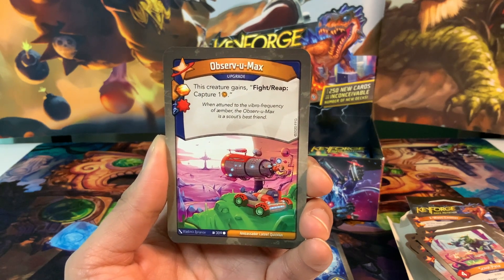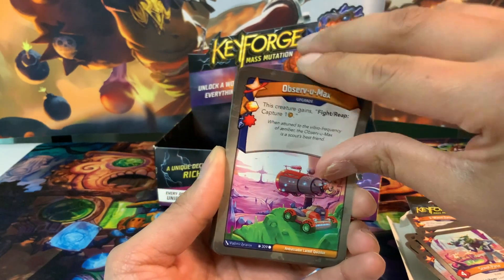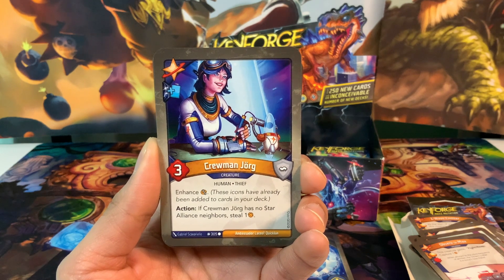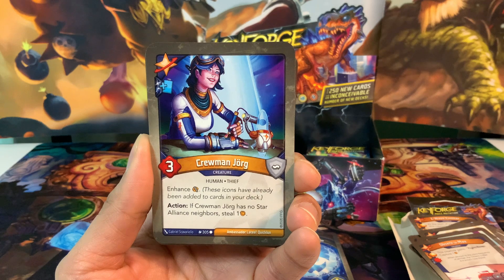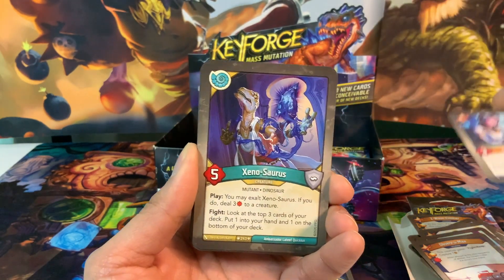Observing Max has an Amber Pip and a Damage Pip. This creature gains fight, reap: capture 1 Amber. We could have that huge guy capture 1 on top of everything else. Very cool. Crewman Jorg has a bonus Draw Pip, enhanced Capture Pip, and action: if Crewman Jorg has no Star Alliance neighbors, she steals an Amber. Got some steal in the Star Alliance too.